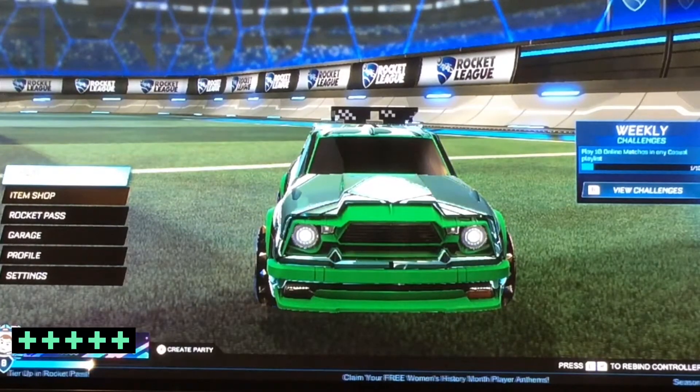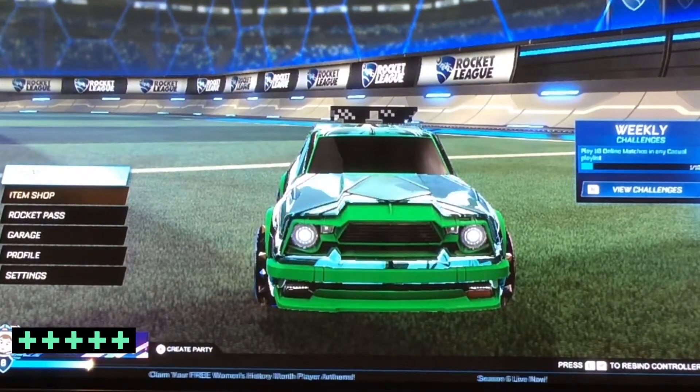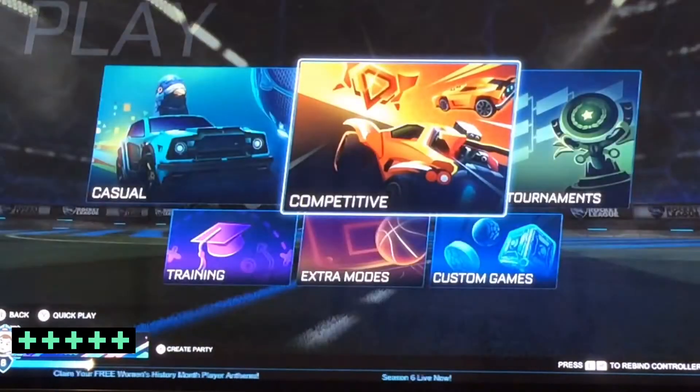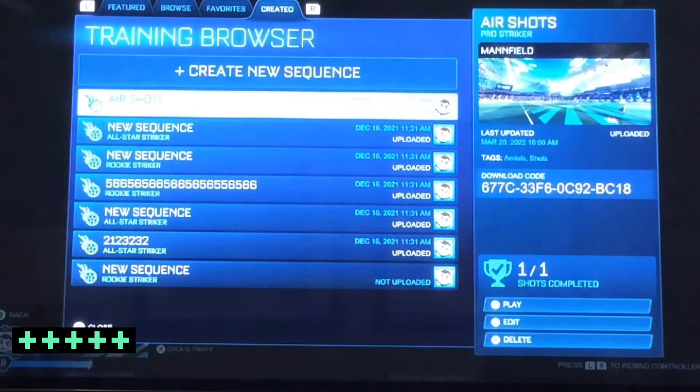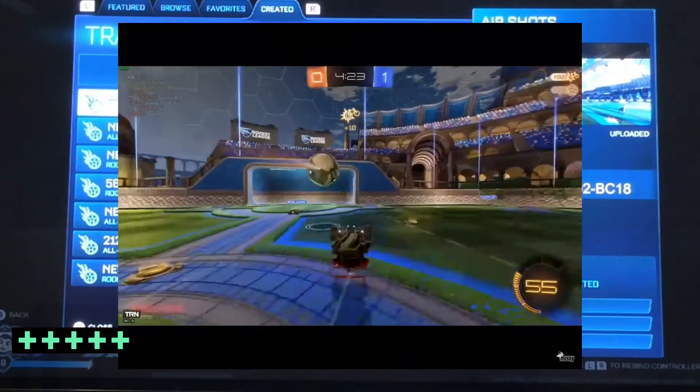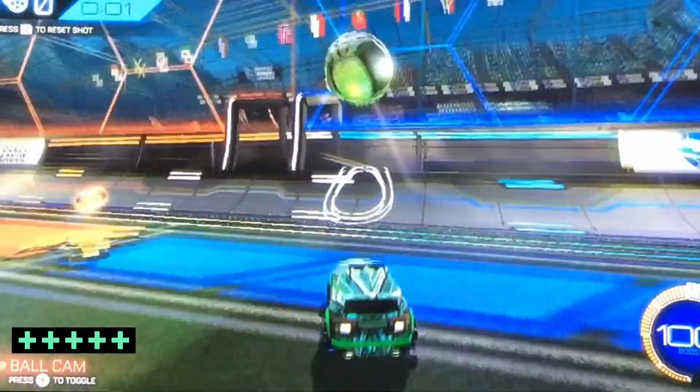Hi guys, welcome back to the channel. Today I've got some more Rocket League. I have made a new training preset for you guys called air shots — it's going to help you with your aerial shots, like how you do a musty flick and all that stuff. So here we are, you load in, you get the ball, then shoot.